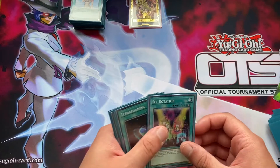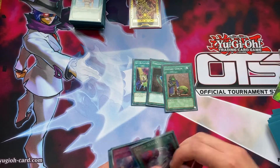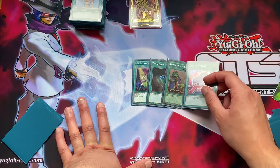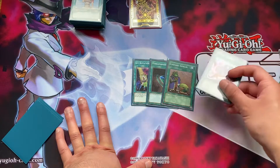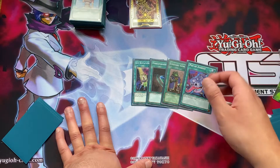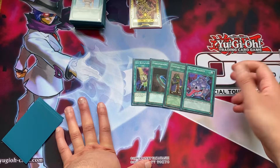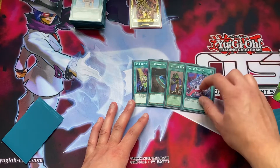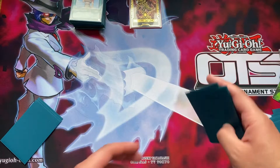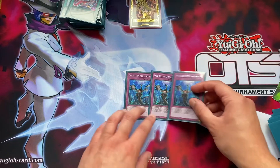Next we move on to the one-offs: one Set Rotation, one Terraforming, one Upstart Goblin. Upstart is a bit of a controversy, but I would play one. I didn't play this in the tournament but I would play it now, mainly because you go through so many monsters on your turn doing the Numeron combo, and if you run out of steam you're left in a pretty problematic state. Using Upstart gives you a little bit more time and allows you to live for an extra few turns.